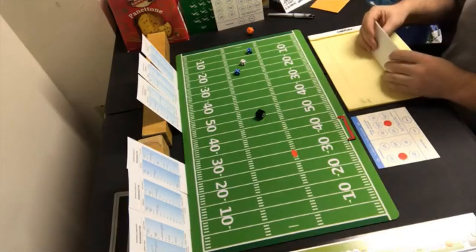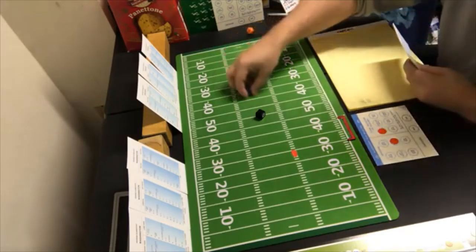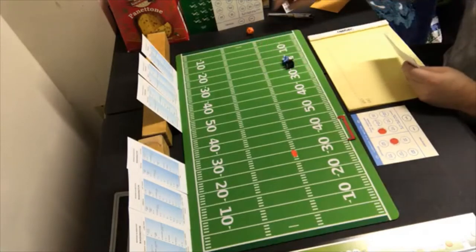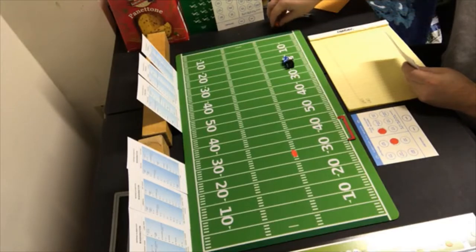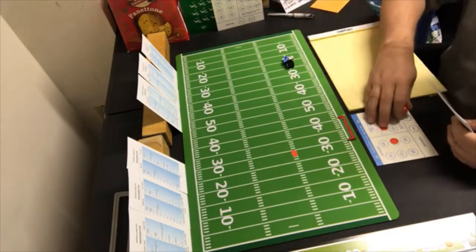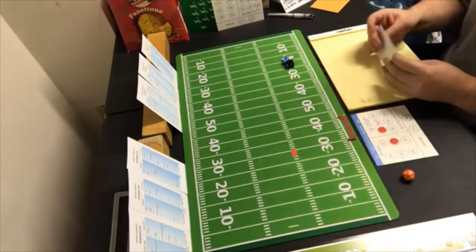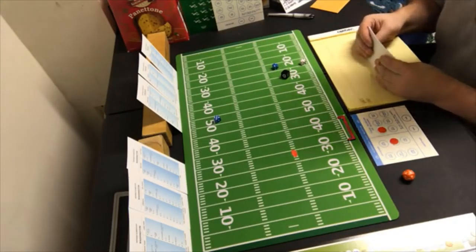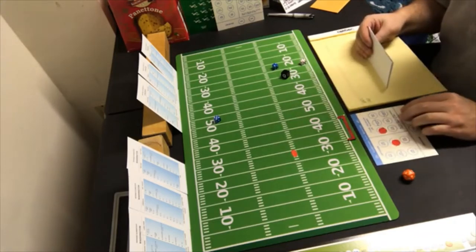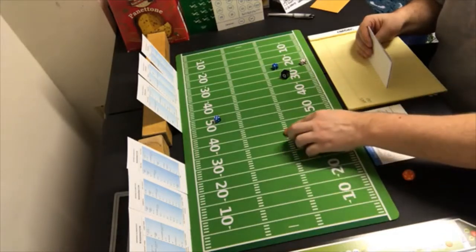We're going to try a short pass to the split end on first and 10. The defense guesses correctly. We roll the dice — four and seven — short pass on their defense, seven is 11 yards, so we have another first down.